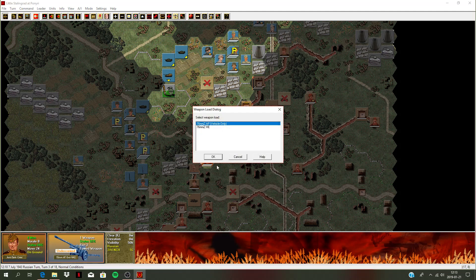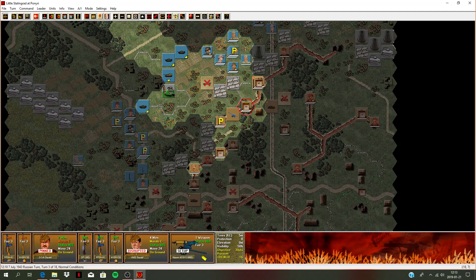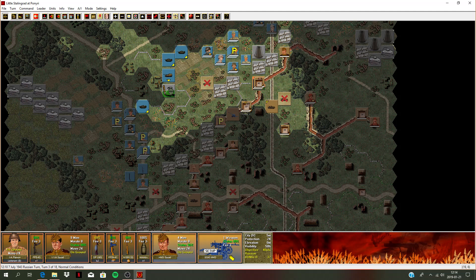We do have this anti-tank gun here. We've got the armor piercing on - just trying to hit this Ferdinand. It's facing this direction and I feel like it can get a side hit. Miss. Another miss. No luck there. I do have this Maxim medium machine gun here - let's fire at these advancing squads. Boom, took some hits there. Took a casualty. He's got lots of firepower.